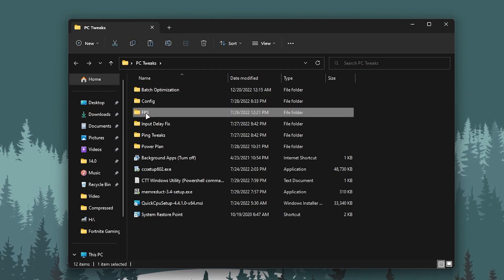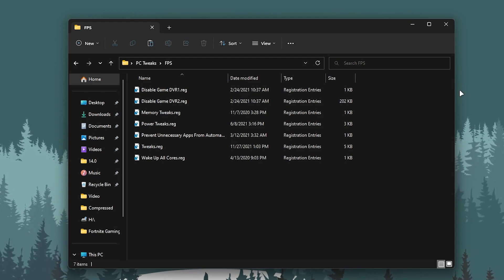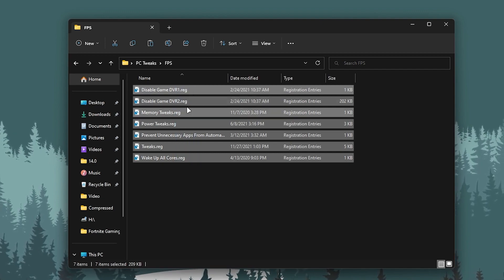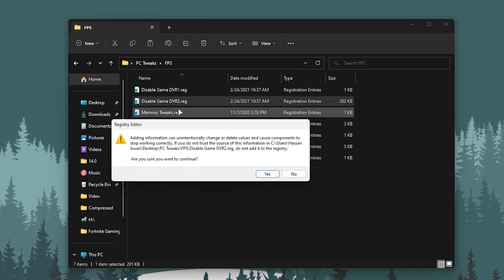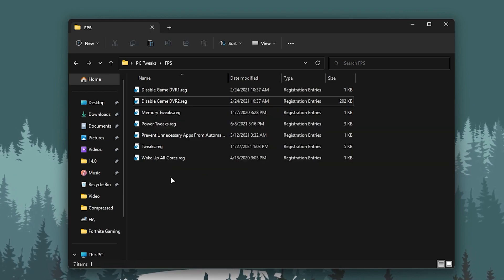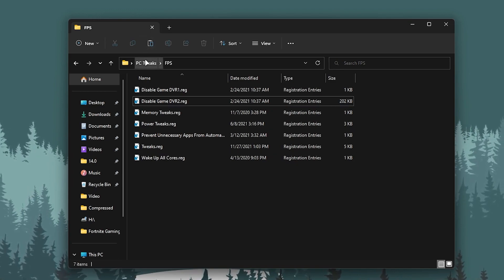Open the boost pack again and go into the FPS folder. Here you'll find: Disable Game DVR, Disable Game DVR 2, Memory Tweaks, Power Tweaks, and Prevent Unnecessary Apps. Install all of these registries on your PC one by one. Double-tap, click Yes, click OK for each file. I've already used these tweaks and I'm getting insane performance out of my PC.